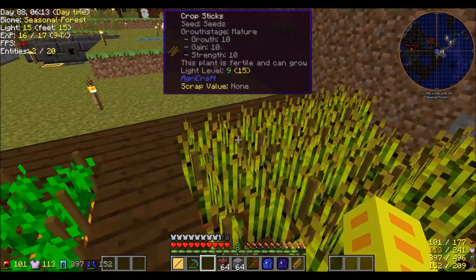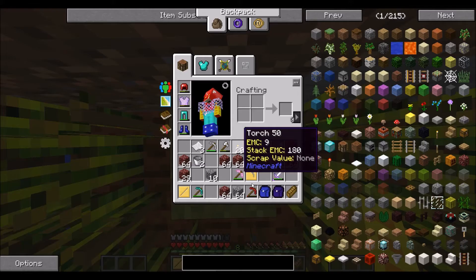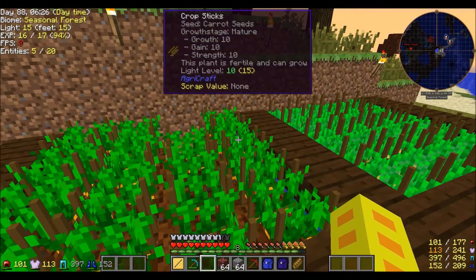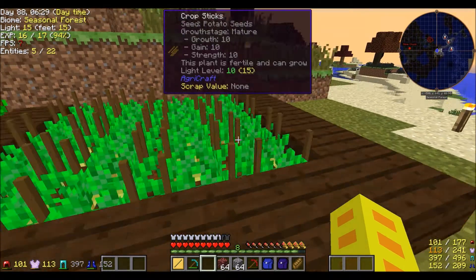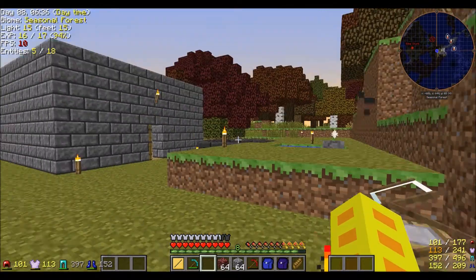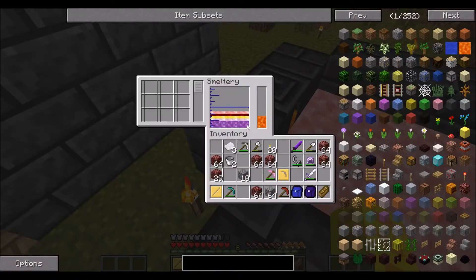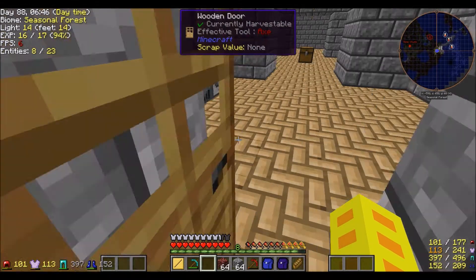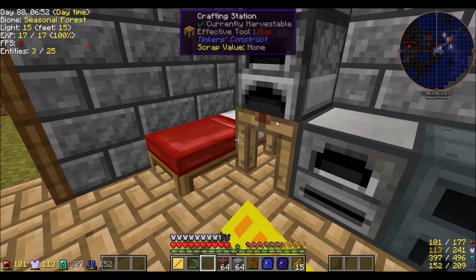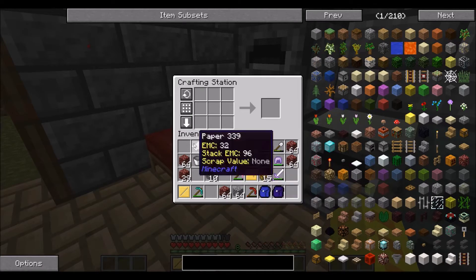Wait — how did that get trampled? None of my other crops... One of my carrots got trampled too. What the hell? Maybe some mob like a zombie or something walked on it. Whatever — it probably happened off camera so none of you could point back to my previous episode and say a zombie walked on your crops.